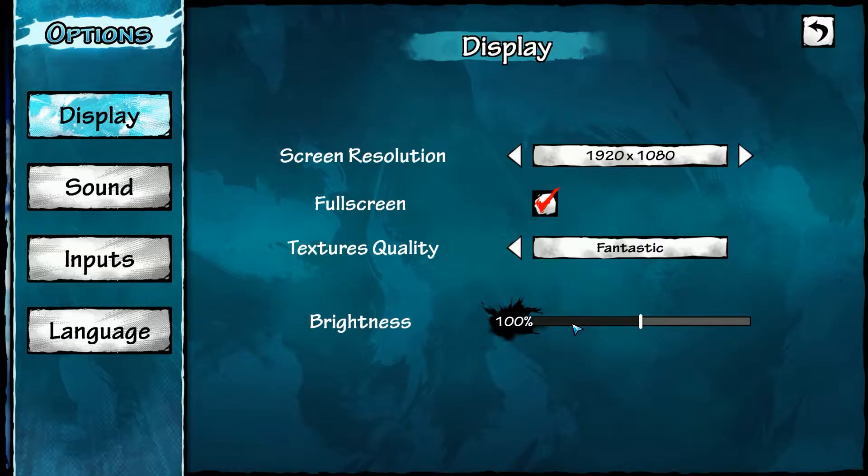Let's see what we got here in the options menu. Click on the annotation if you want to skip right to the gameplay. As always we have screen resolution, full screen on and off, and texture qualities in simple, good, beautiful, and fantastic. I prefer to see actual things you can turn on and off like FXAA, MSAA, all of that, instead of just 'fantastic' or 'beautiful' because I'm not quite sure what that means. There's also a brightness slider here as well.